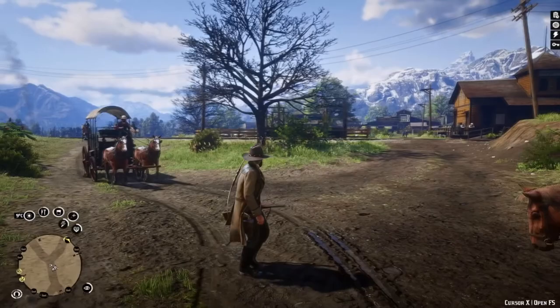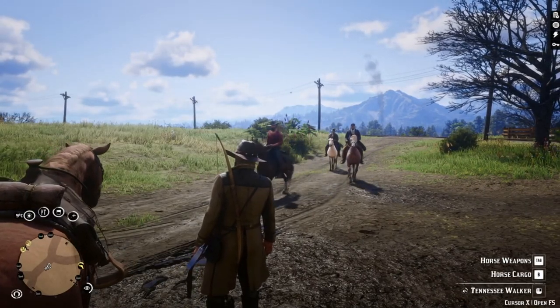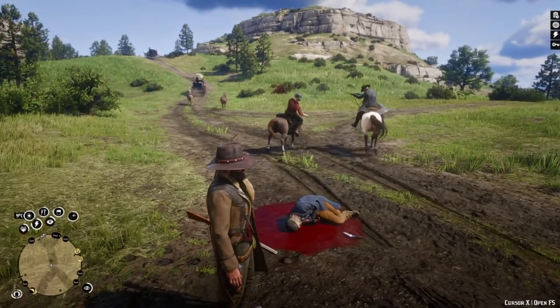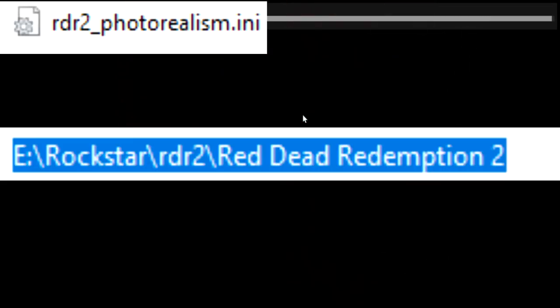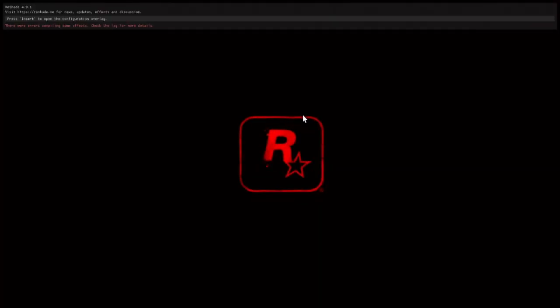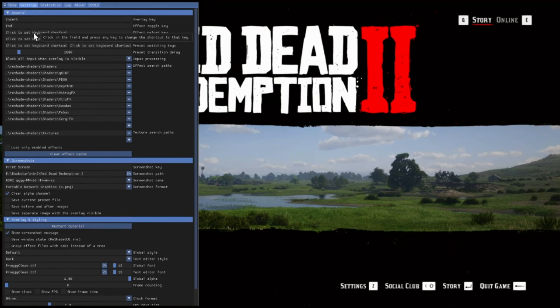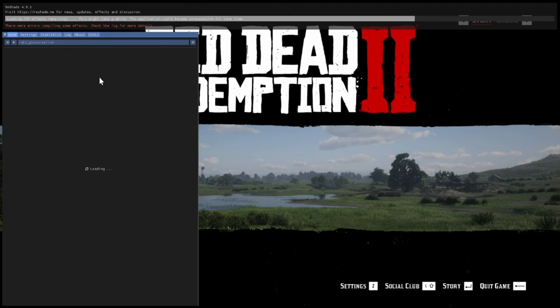The game looks absolutely amazing as it is, but for some reason Rockstar gave the game slightly washed colors — not a fan of that. Photorealistic Shader removes those washed colors and makes things look even better. Install ReShade first — if you're a first time ReShade user, check YouTube for quick tutorials. Once you have ReShade installed, drop the shader file into the game directory and launch the game. If you see ReShade at the top of your screen, you've installed it properly. Click the Home button to open the ReShade menu. I'd suggest changing the ReShade binding from Home to Insert or whatever suits you, because the Rockstar in-game menu is also behind the Home button. Now just click the drop-down from the main tab and choose photorealistic.ini and let it change your life.